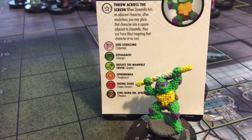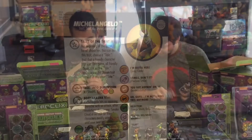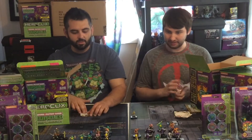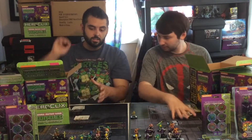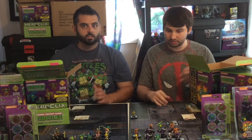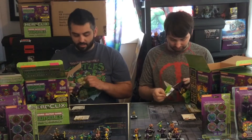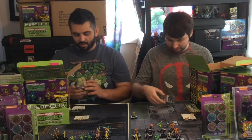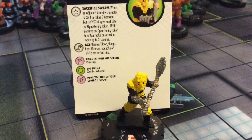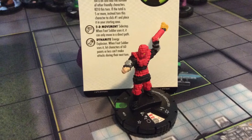I got Donnie number 4. I got Michelangelo number 32 and Bebop number 9. Now, the rare turtles in this set are re-sculpts from the rare turtles from wave 1, but those original Nicktoons turtles were terrible pieces. These ones, we'll talk about them - I like them. I got the Foot Soldier with dynamite. I got Foot Soldier Axe number 15. Look at how cool that dynamite looks. Mine smells good because he's got Axe - terrible pun, but I'm excited.